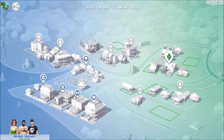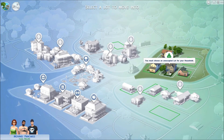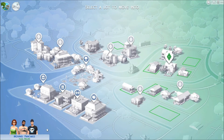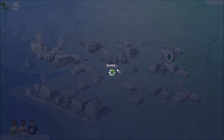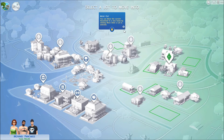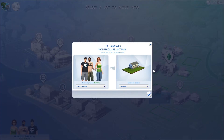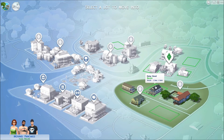Let's go out to the main world - I want to maybe start a party. Let's go - wait, it says 'select a lot to move into.' I don't want to move in, I want to travel. It says 'unavailable while moving' - I'm not moving! The Pancakes. Let me save - I'll be back in a minute guys. For some reason I am stuck here and I have no idea how to get out of it.